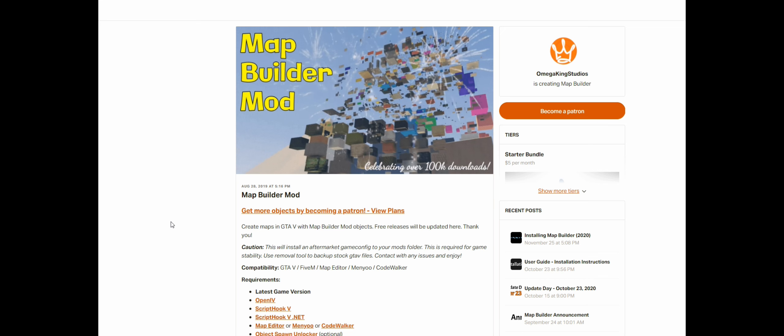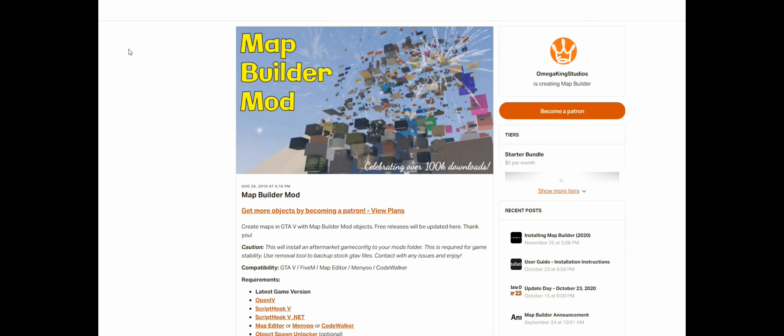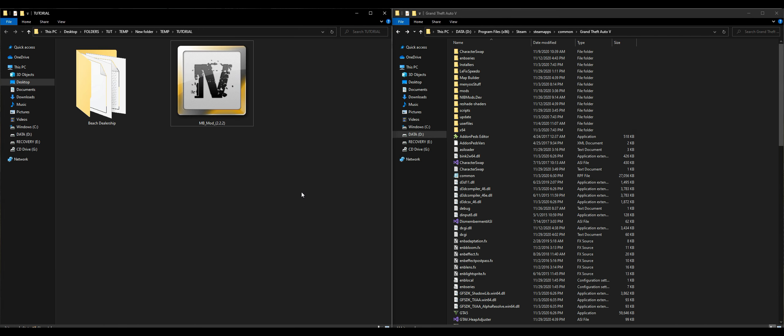Once you have OpenIV installed and have the Los Santos Dealership and Map Builder mod downloaded, on my left-hand side I have a folder with two downloads: one is the beach dealership and the other is mbmod 2.2.2, which is our Map Builder. When you download it, it comes as an OIV package file.